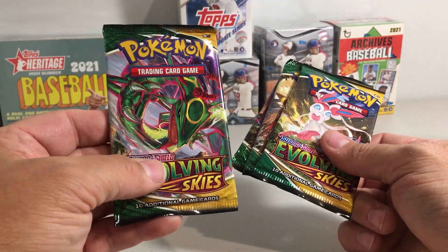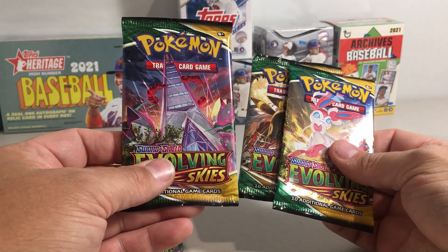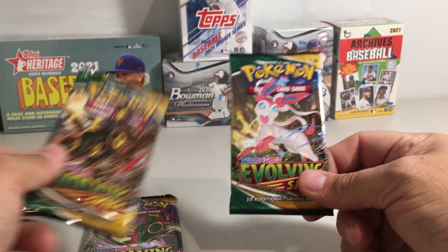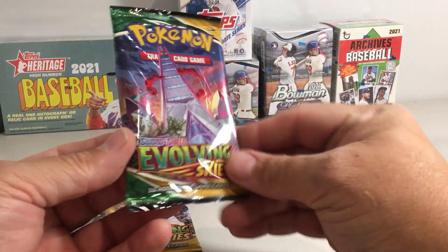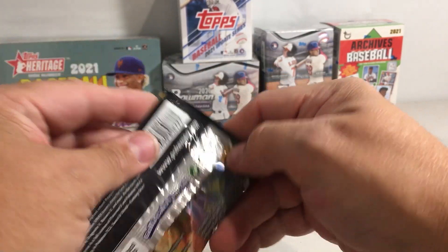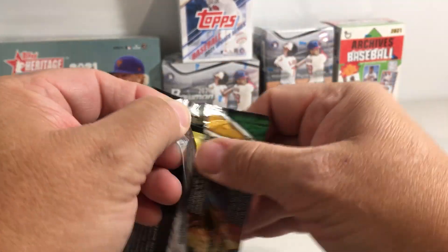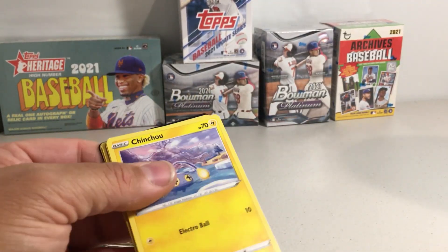We've got the Rayquaza pack art, and then I can't remember the name of that one, and then Umbreon and Sylveon. So we'll do them like this. Let's hope we get a nice alternate art card. I think this is the third set of packs I've opened — I do that with some of the really cool sets.